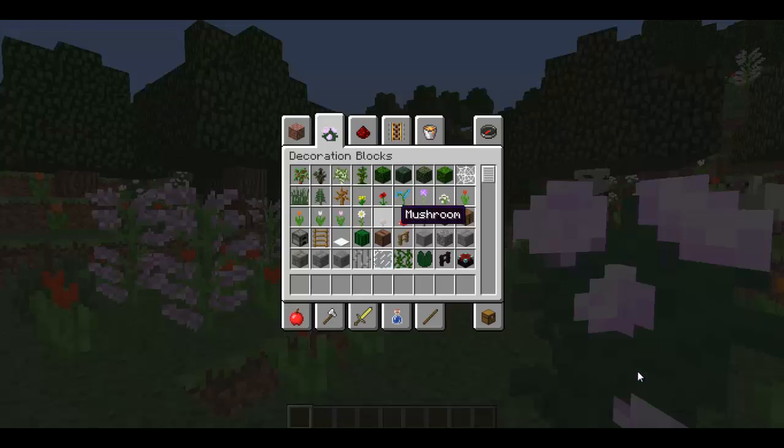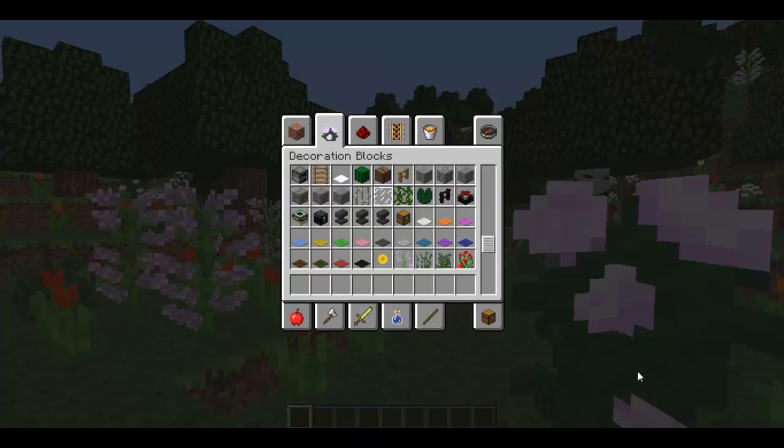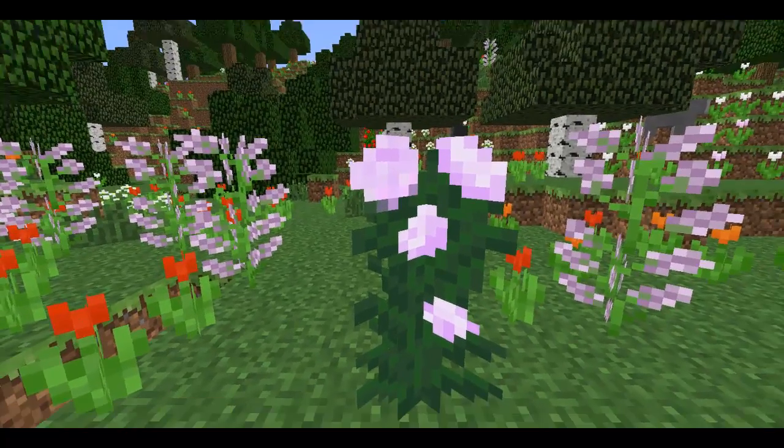In the decorations tab: dandelion, nothing much different there, but we also have the poppy, the blue orchid, the allium, the azure bluet, four varieties of tulip — red, orange, white, and pink — the oxeye daisy. And at the bottom we've got the double flowers: the sunflower, the lilac, the double tall grass, the large fern, the rose bush, and the peony — which you can actually see right there.